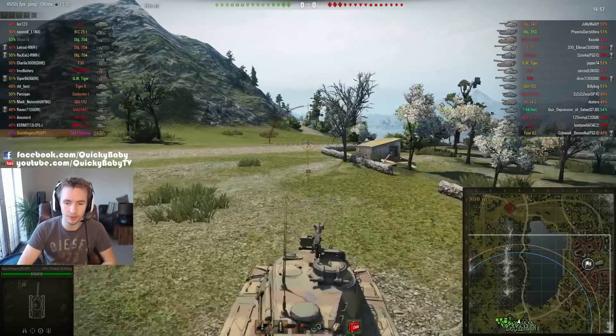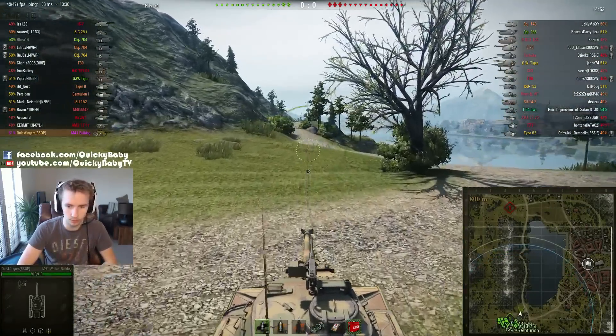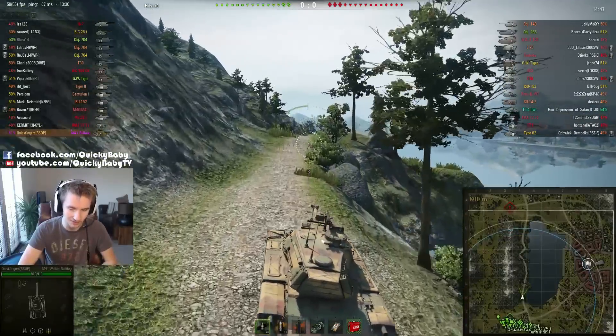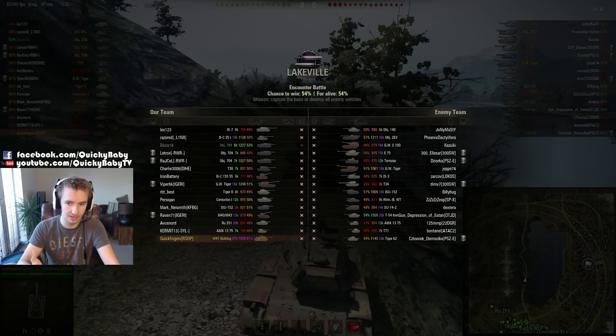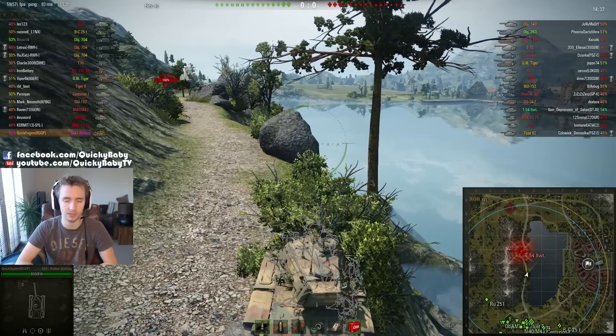Hey guys, it's Quickie Baby and welcome back to World of Tanks. I am playing in the M41 Walker Bulldog, the tier 7 American light tank. I'm playing on Lakeville and this is going to be an overview of how even when you're literally the bottom tier tank in as bad matchmaking as you could possibly have, you can still have a positive influence in the game.